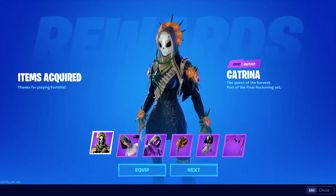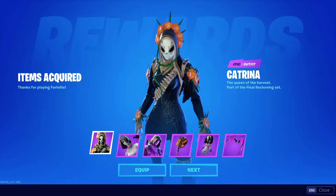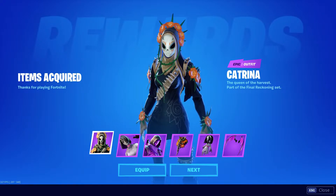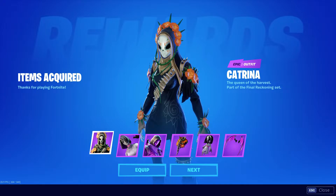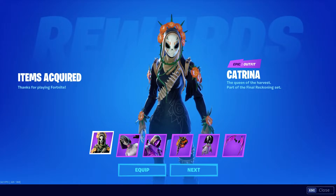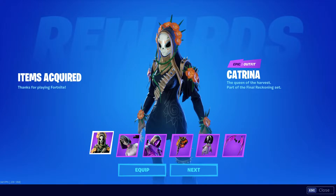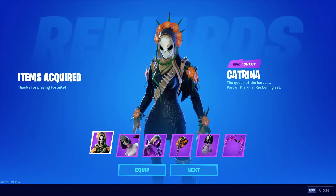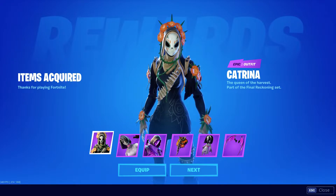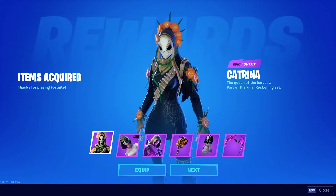Hello everyone! We've unlocked the items from the Final Reckoning pack and here's our review. I'm gonna check them out and see what all these skins are all about — they look awesome in my opinion. So let's just jump right into it. We got ourselves new items, as you can see right here. It says 'items acquired' — thanks for playing Fortnite. You're welcome, Epic, and thank you for making an amazing game and bringing the community together.